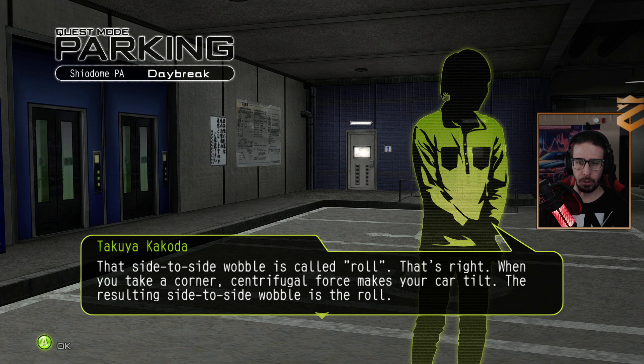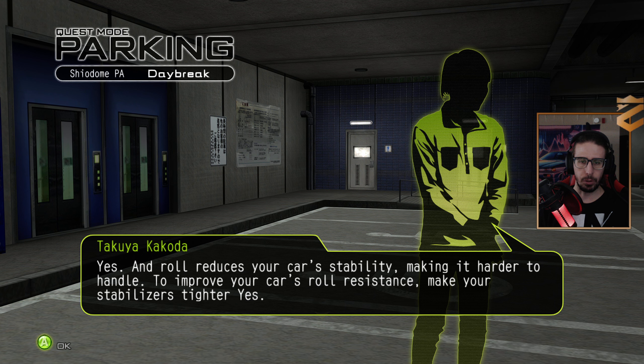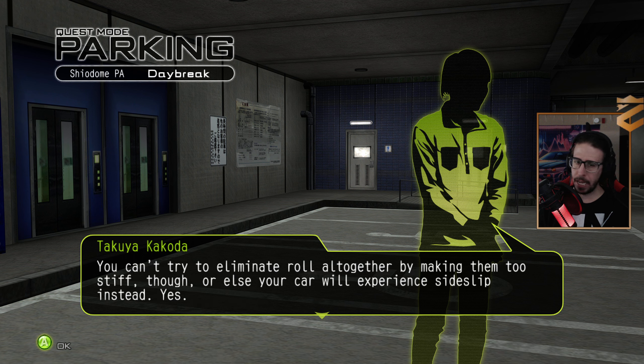That side-to-side wobble is called roll. When you take a corner, centrifugal force makes your car tilt. The resulting side-to-side wobble is the roll. And roll reduces your car's stability, making it harder to handle. You'll bring your car's roll resistance to make your stabilizers tighter. You can't try to eliminate roll altogether by making them too stiff, though, or your car will experience side-slip instead.